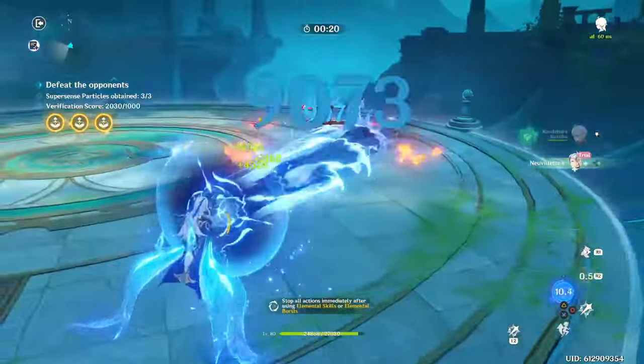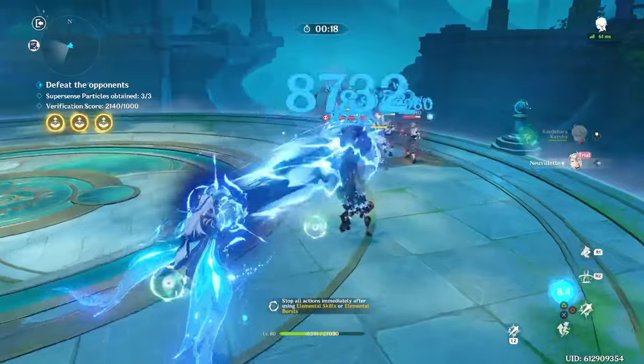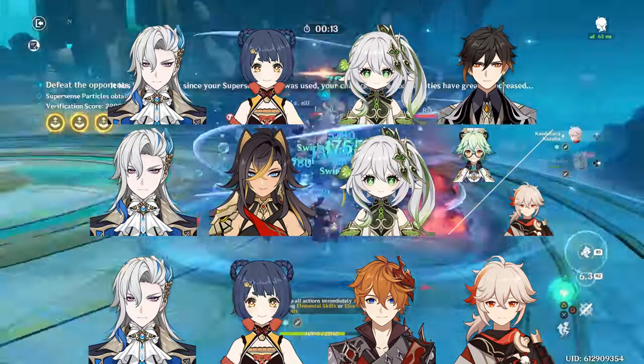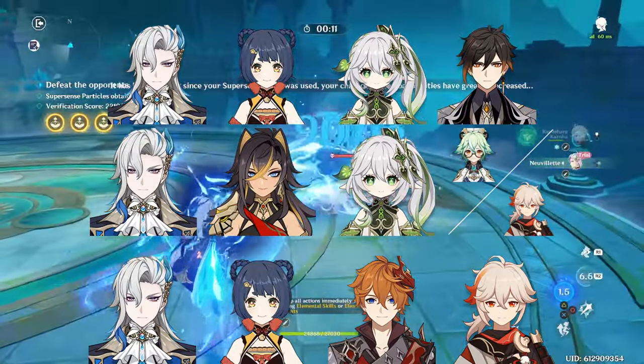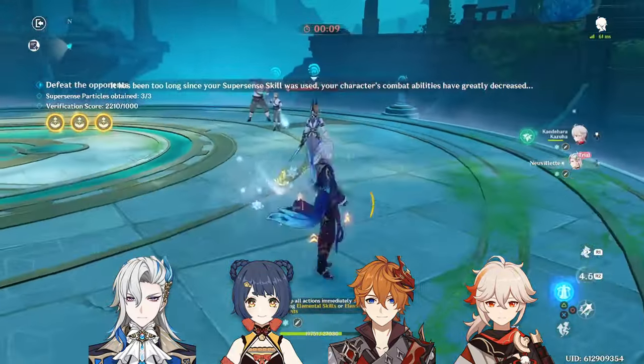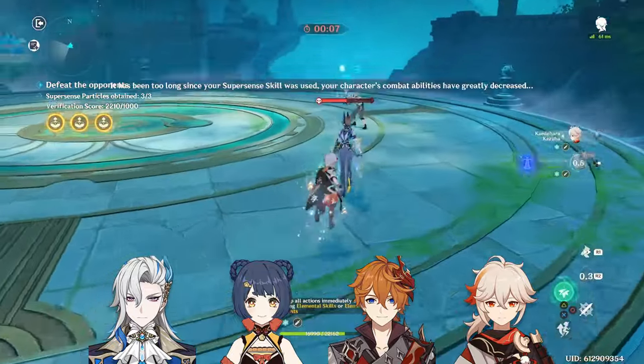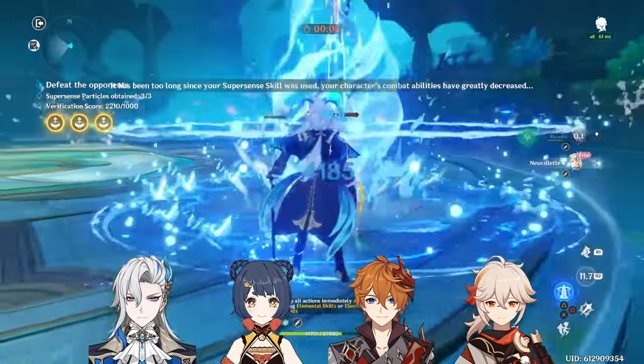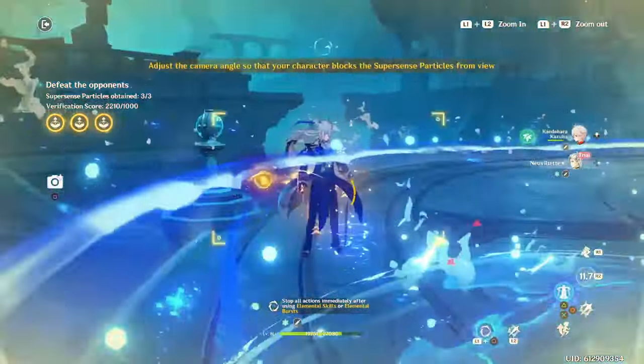For non-Farina teams, the ones I see the most are Vaporize, typically using either Zhongli or Bennett to supply Pyro for Novolet to Vaporize his damage. A team like Novolet, Zhongli, Kazuha, Bennett has great damage potential, but using Zhongli as solo Pyro can be an energy nightmare, so just keep that in mind.